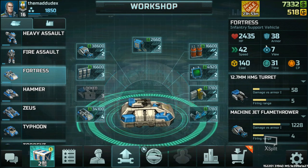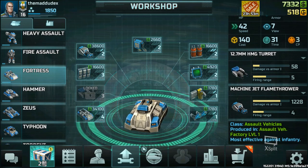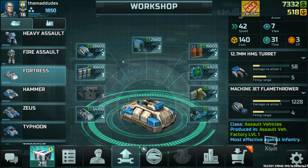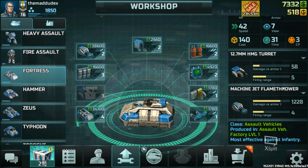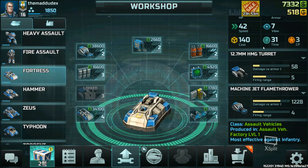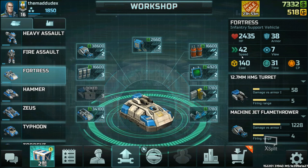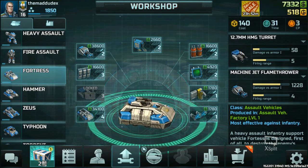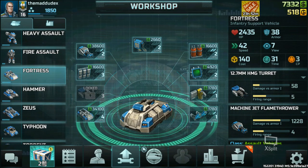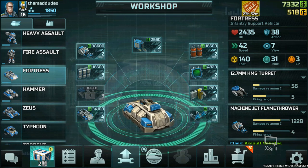Next on the vehicles is the Fortress — an infantry support vehicle. It has a lot of HP, good armor type 3, takes three command points, and costs 140 credits. It has a turret-mounted flamethrower that is actually better than the Fire Assault's. It's a really good unit in the early stages — very durable, and you can kill 10 to 15 enemy infantry with one Fortress, making it highly efficient.